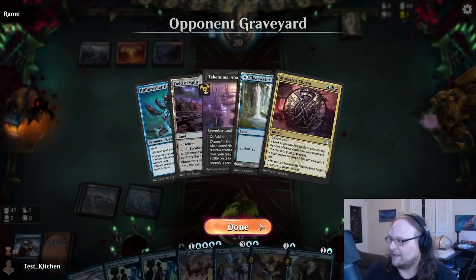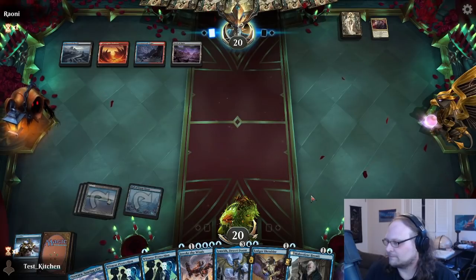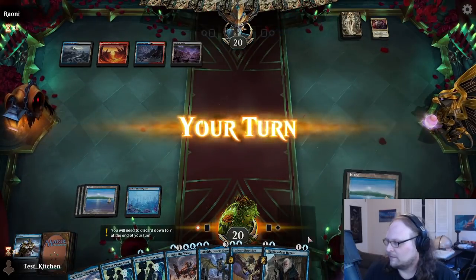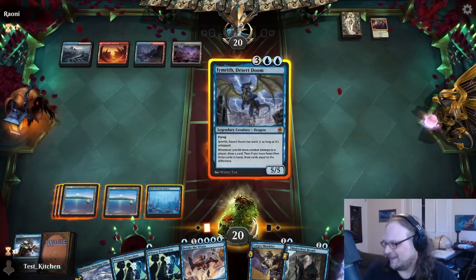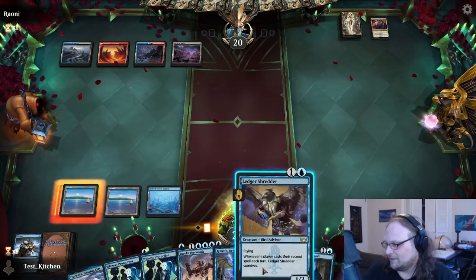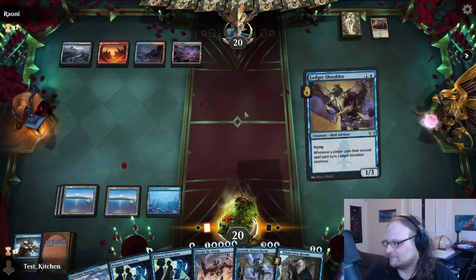They milled nothing but lands and a Hullbreaker Horror into the yard — it's just Grixis Reanimator. Yawn, no big deal. At this point Grixis Reanimator is kind of a yawny deck. Ledger Shredder — it's like they're not even playing something interesting, they're playing Hullbreaker Horror as their reanimation target. Just the biggest yawn. Hermit — let's grow the Shredder.